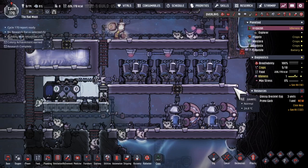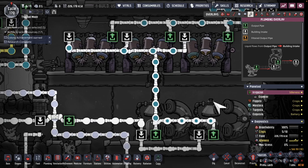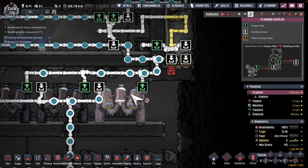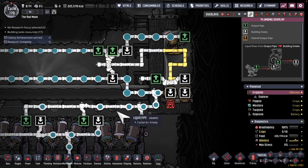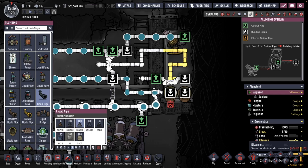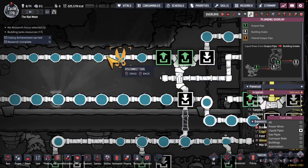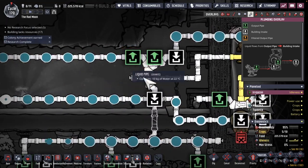The desalinators are online — this is the first desalination process of this colony. So salt water and or brine is going in, just making sure polluted water is not there by going through some water sieves. Just realizing I should ideally make a small change here to allow this to consume and force it out into the base at a higher priority than storage.